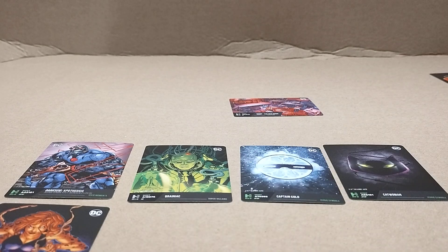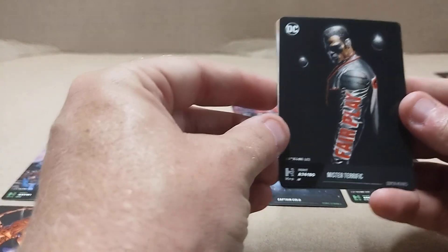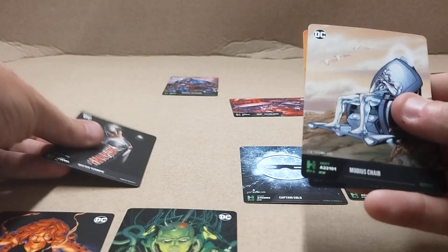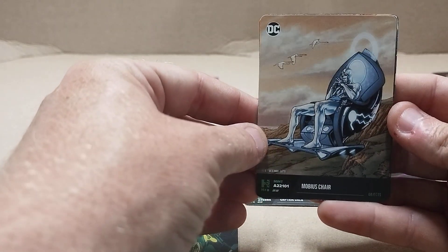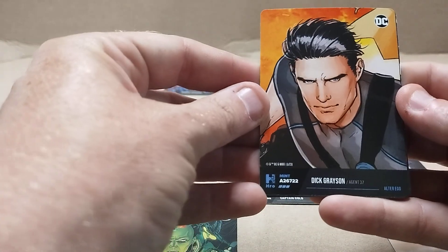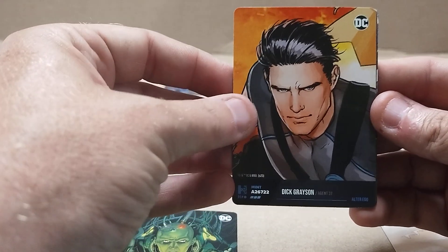Superhero, Supervillain — just trying to organize these to see. Ooh, look at that — Mr. Terrific, Superhero. What do we got here? Object: Morbius Chair. I don't think we have any objects down here yet, let's put that there. Alter Ego — Dick Grayson, Agent 37. Must have been when he was Grayson.